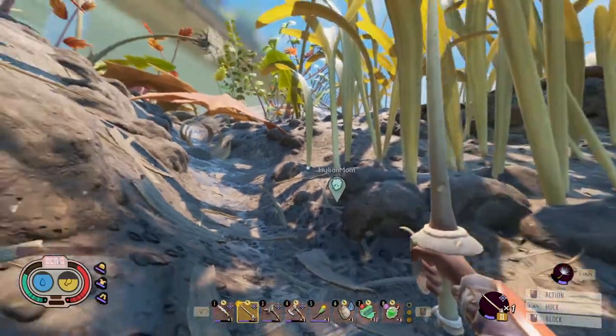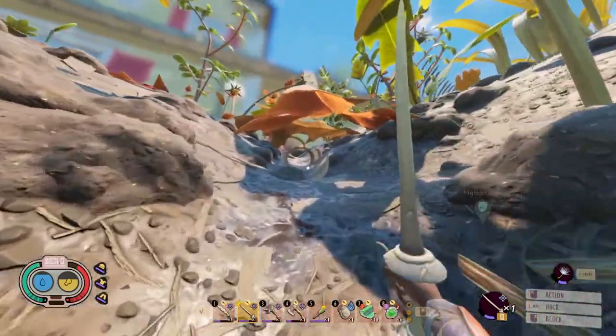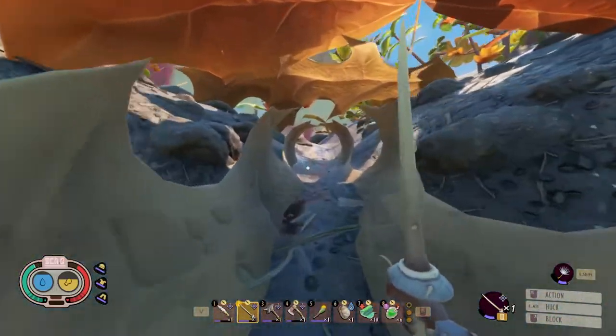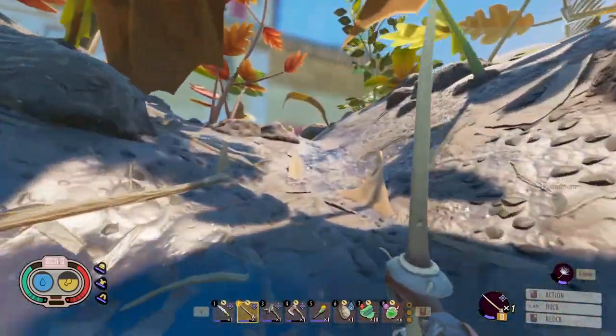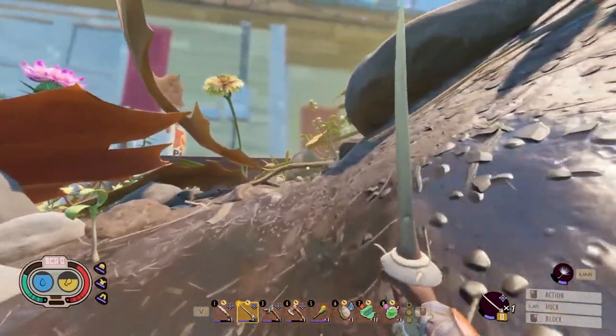And then here, if you turn to the left, you'll see a curled leaf. So we're going to go up through the curled leaf. There are mites and potentially bombardiers here, so just be careful. And we're going towards this little stick here.